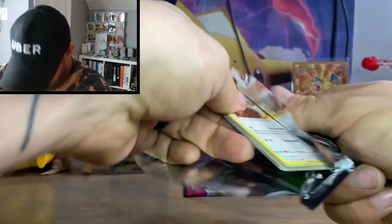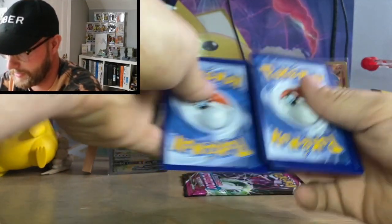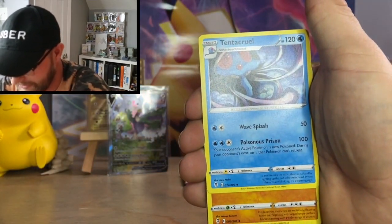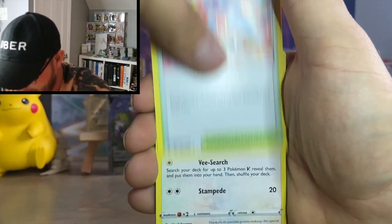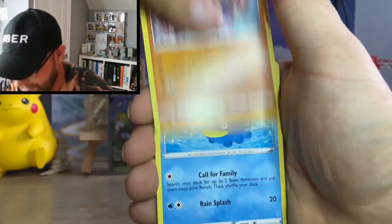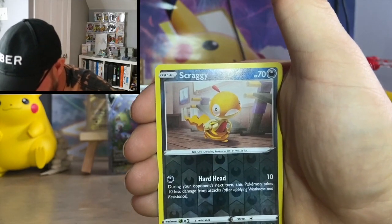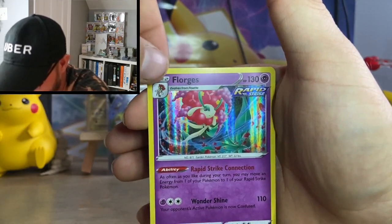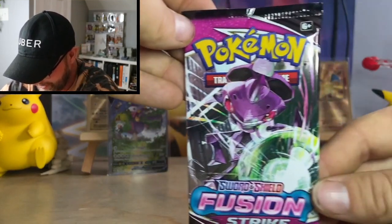Great start to the opening — putting that in the back. Now Evolving Skies. We got: Fire Energy, Tentacruel, Palpitoads, Shopping Center, Eevee, Cutiefly, Hitmonchan, Lotad, Sableye, reverse Scraggy, and the rare is a Flaaffy hollow — very nice. Last pack from the Dragonite box, Fusion Strike. Let me know what you guys think — which item do you think is going to have the best pull rates?